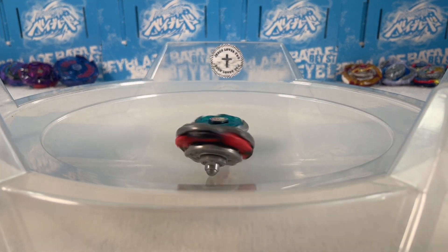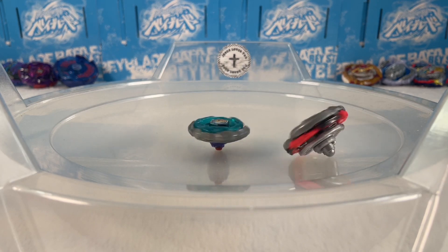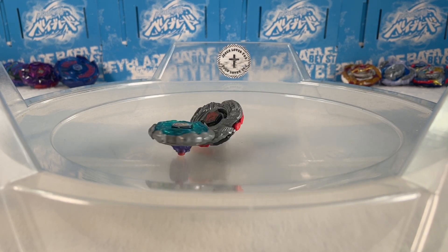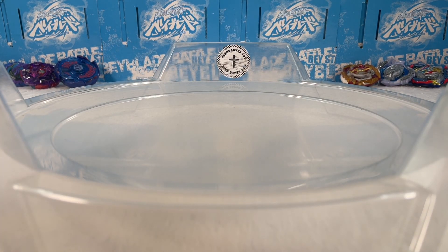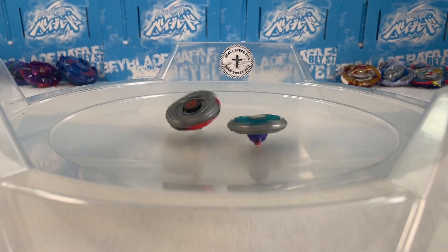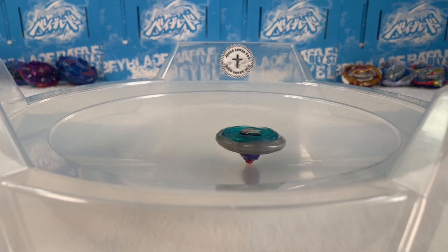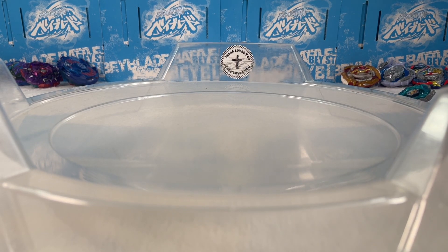Guardian El Drago is scraping, but Blitz Striker takes the victory leaving it one to zero. Next round — go! Ending it with a knockout onto Guardian El Drago, clean knockout. That's a two to zero — one point for the season bladers. Not a bad start but not great for El Drago Guardian.